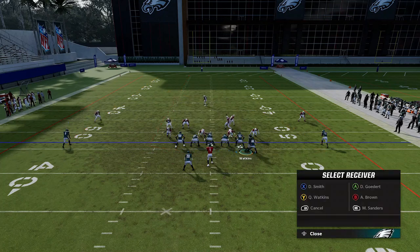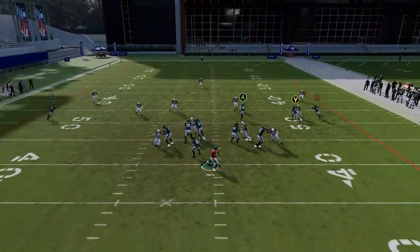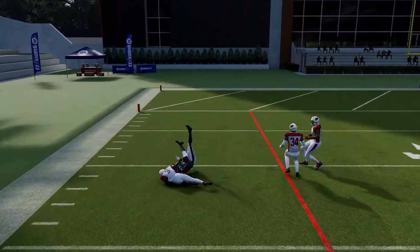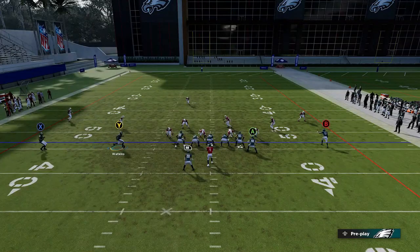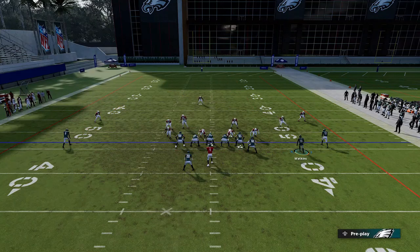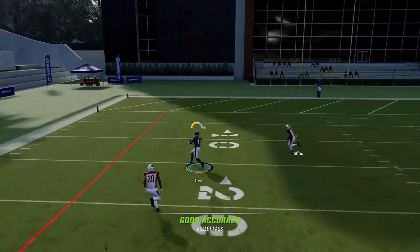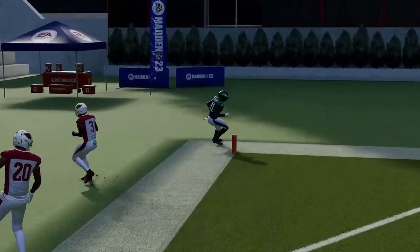Next up we have PA Slide against Cover 3. Motion this guy across, put him on a streak, put the A route on a streak, block your running back, put the X route on a comeback route — the B route is going to be a very easy one-play touchdown against Cover 3. It does take a little bit of time for this route to cross, but when it does you get some of the better separation in a Cover 3 one-play touchdown. There's really nobody — no cornerback or safety — even close.